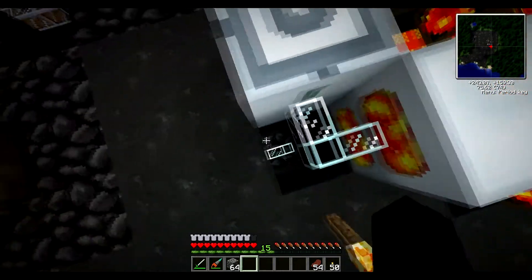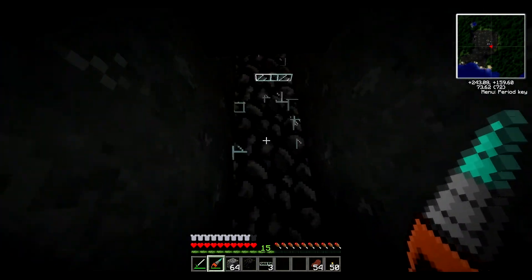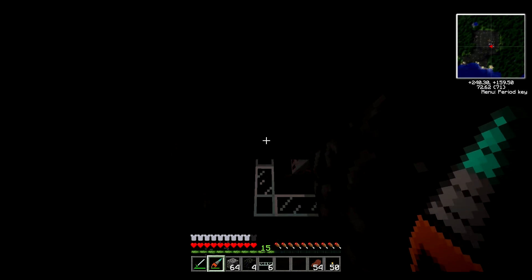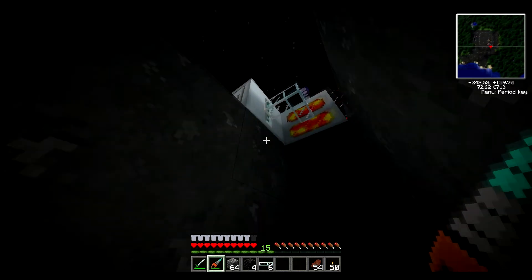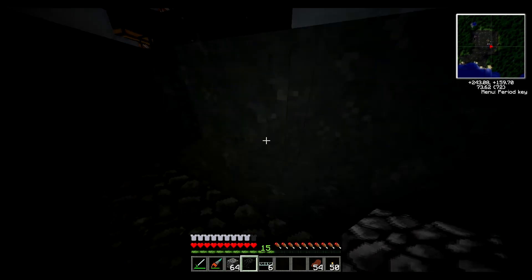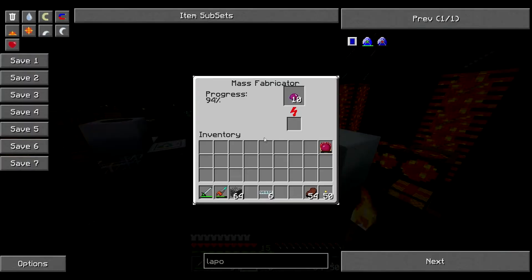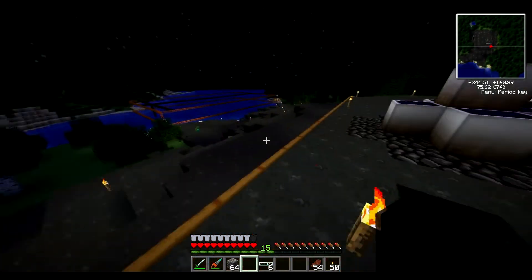I just realized all my power from my solar panels was actually going into there, so if I unhook that, then this is literally just coming out of there. Which is fine, it's what we want, and we do need to get a better system for pumping. I just fell off.